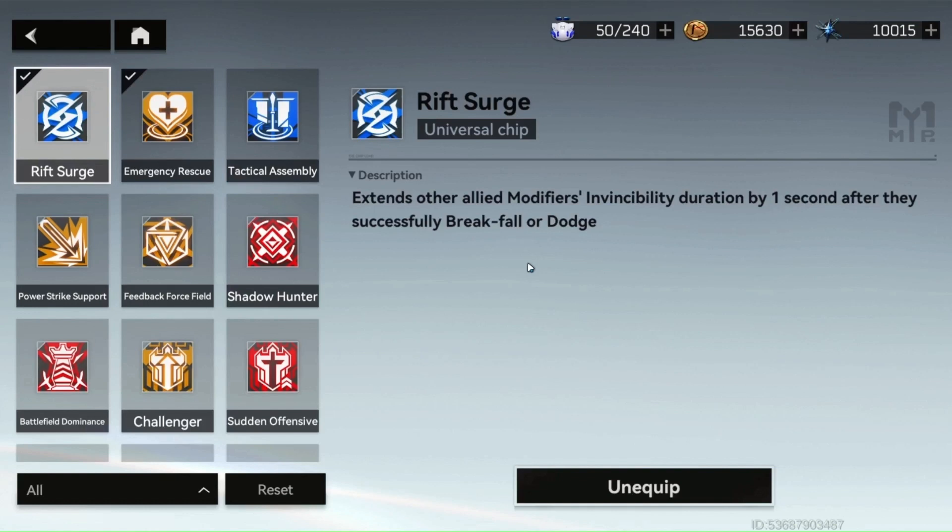This Rift Surge chip adds an extra one second to your invincibility during the break fall state or dodge. So it's now a split second plus an extra one second. With this chip on, even if Kusher Fang technically hits you towards the end of his swing, it wouldn't deduct your damage because you were invincible for that additional one-second duration. That's a really good defensive chip to add on to this cat who's already healing you.